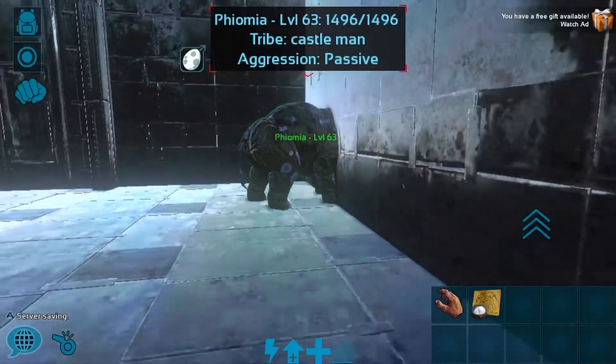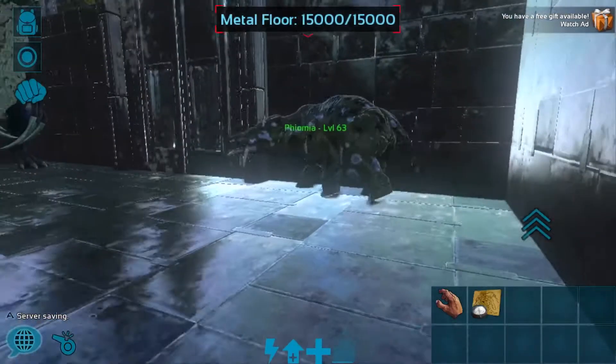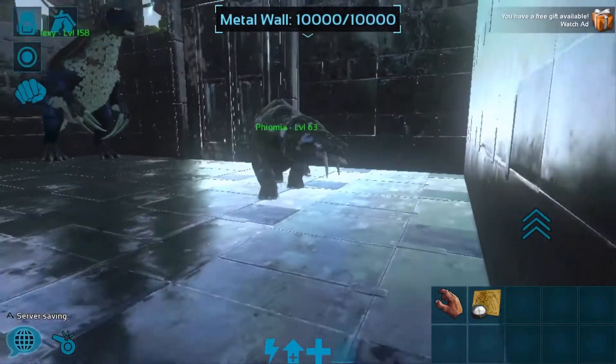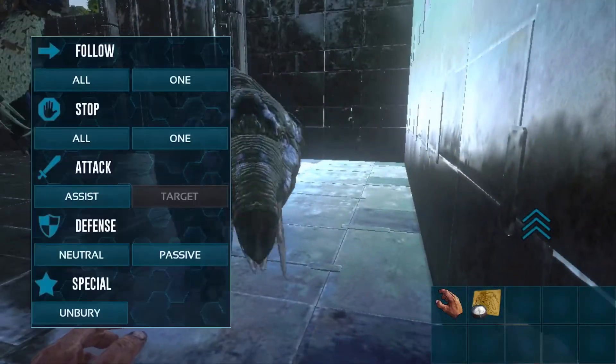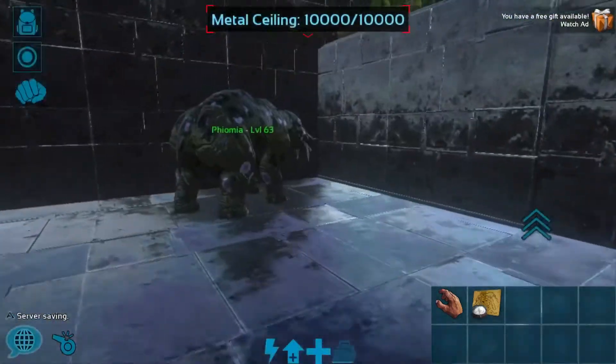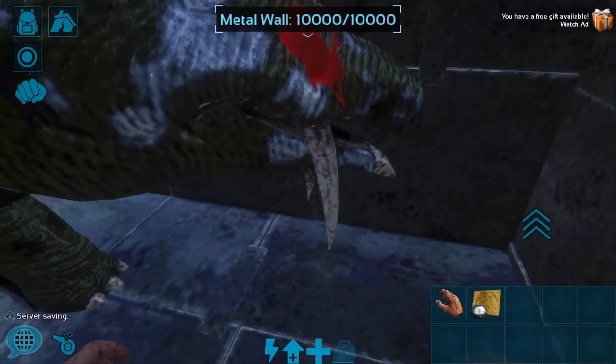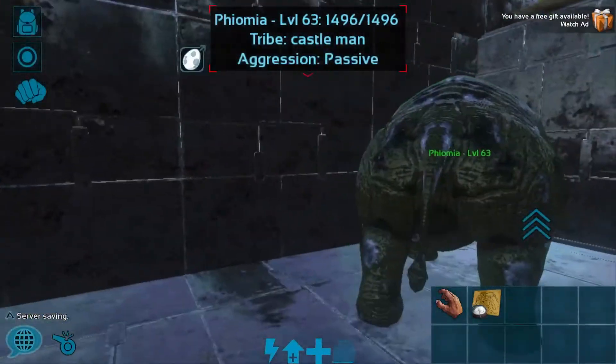Hey everybody and welcome back to another Powder Punk video. In this video I'm going to show you guys how to get poop as fast as you can so you can make some fertilizer. All you need is to tame a Phiomia — in other words, a big fat pig with weird sharp saber tooth teeth and a weird tail at the back.